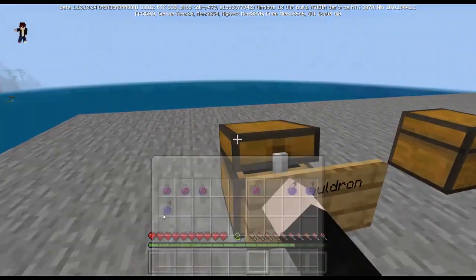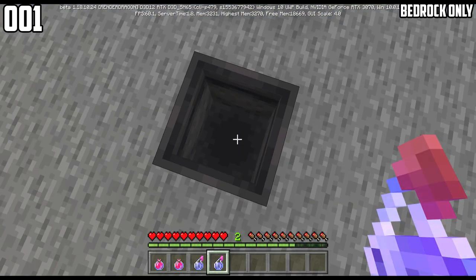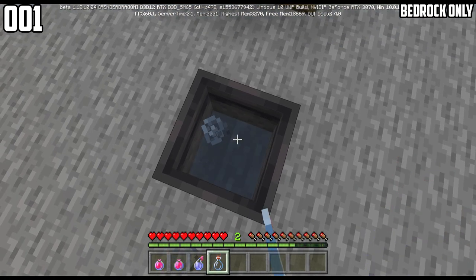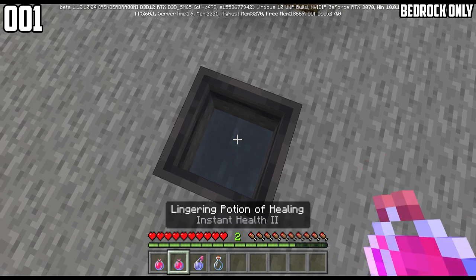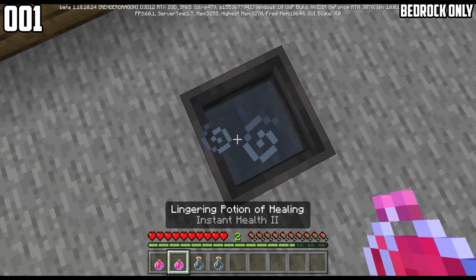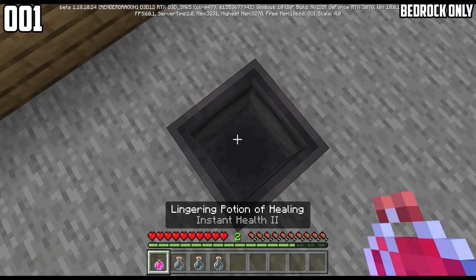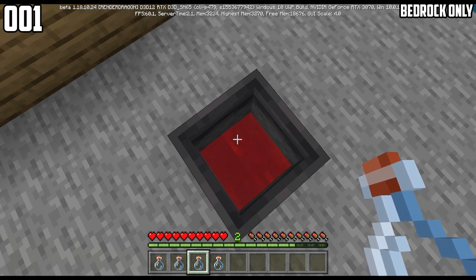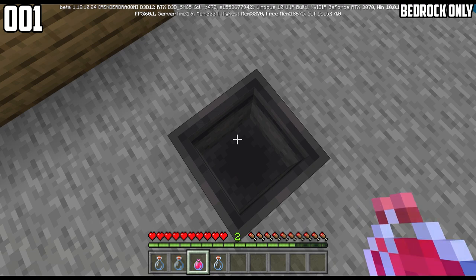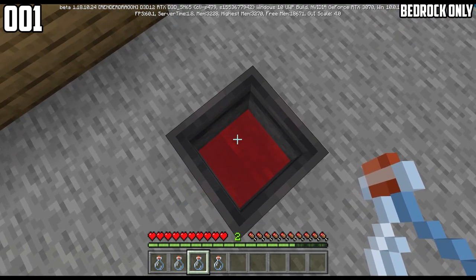So first of all, we got the Cauldron Potion trick. Did you guys know that you can put throwable potions in cauldrons? Once you do that, it becomes a normal glass bottle. Here's a more interesting fact: if you put a lingering potion in there and use a bottle that used to be a throwable potion, then it will become a lingering potion. So it looks at the potion inside and remembers what bottle it came from.